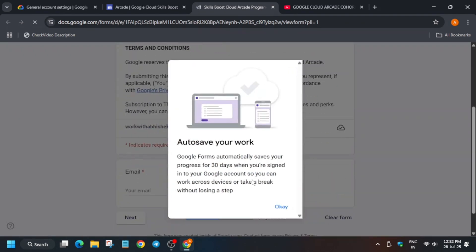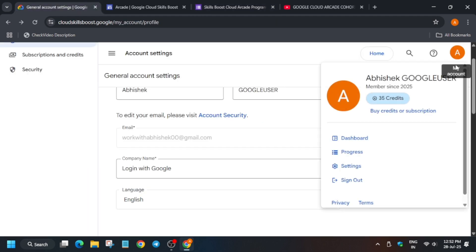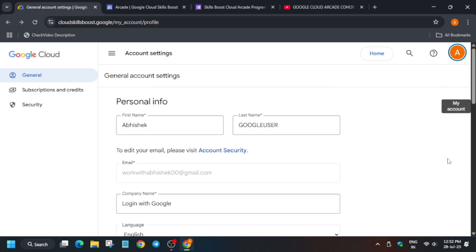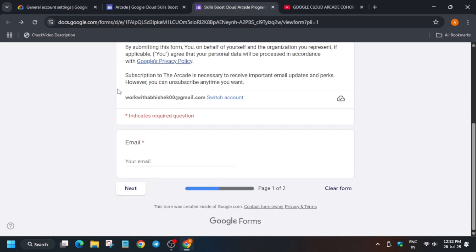In the form you have to enter your email address. Many of you are confused about which email address to use — should you use the admin address or the Cloud Skills Boost email address? When you come to your profile and settings, you can see the email mentioned there. It will be different according to your account — you have to enter that email only.